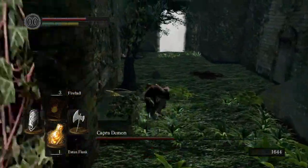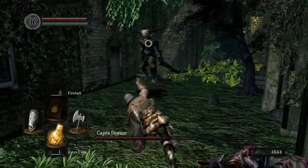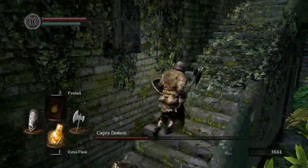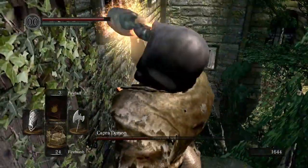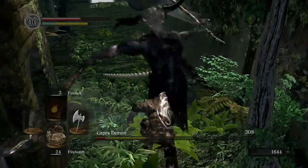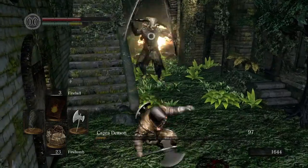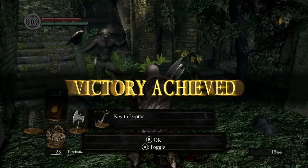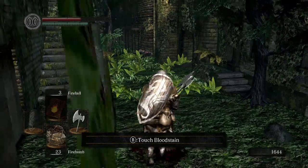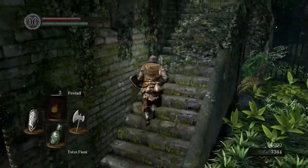Sometimes he falls down and you can stay up — that's kind of what I'm looking for. Dodge, run up, dodge — still alive boys! Used the last Estus Flask. That's so bad, but now he's down there. Bam! That's so much damage — get him get him! Victory achieved!